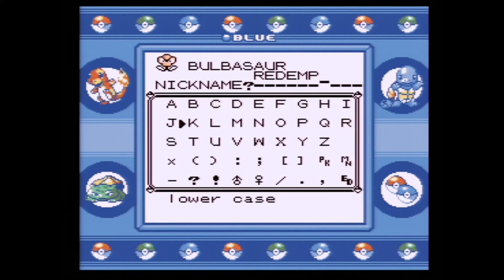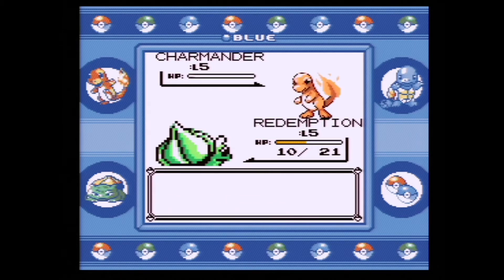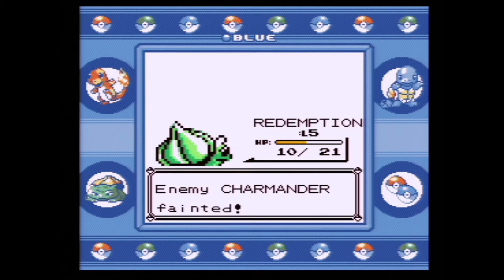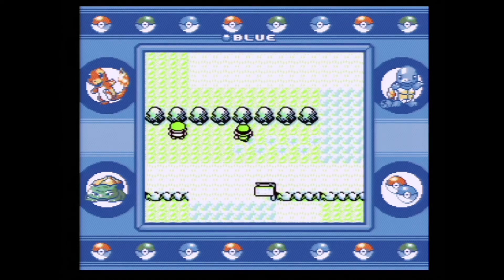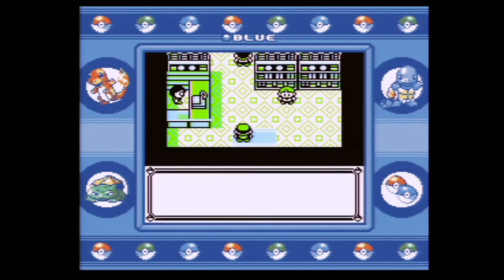If you missed episode 1, definitely check that out. Redemption, our Bulbasaur, is gonna carry us through. You can see we're fighting our rival here and we do win that battle. So we can start our adventure. I'm gonna cut out a lot of the redundant battles that happen. We're gonna pick up this potion that we missed last time — we forgot to pick that up — and we are going to get that potion on Route 1.